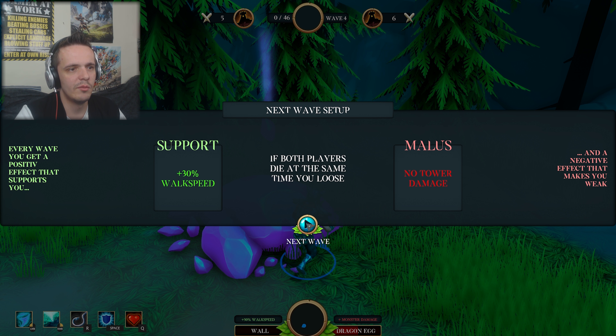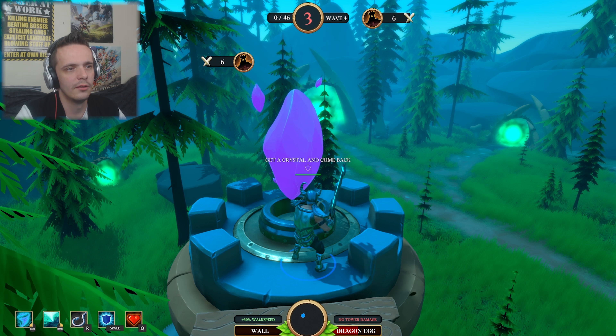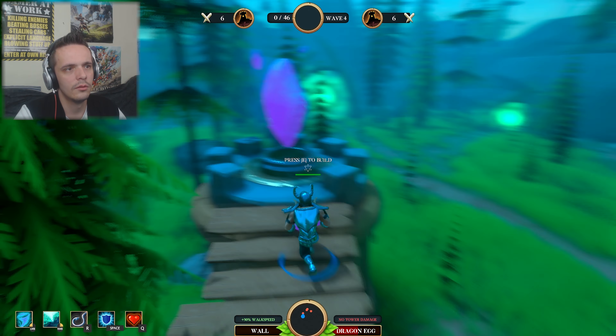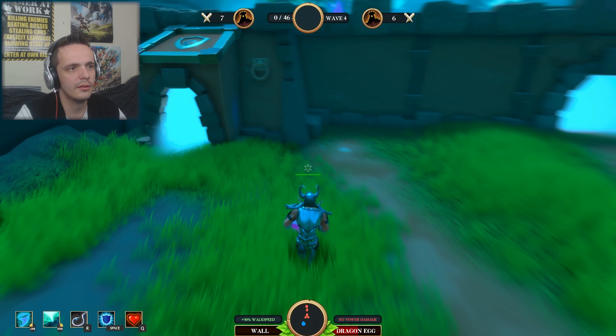Do I have to keep building up this wall again? If both players die at the same time you lose. Every wave you get a positive effect - it's 30% fast and no tower damage, so my towers don't do anything. Oh, I like it when my towers do nothing at all!